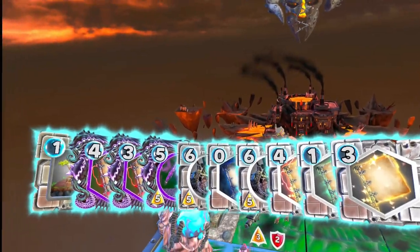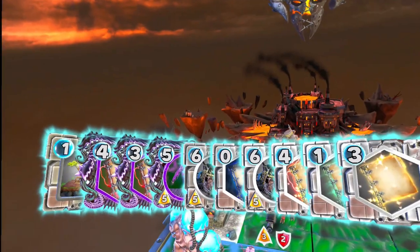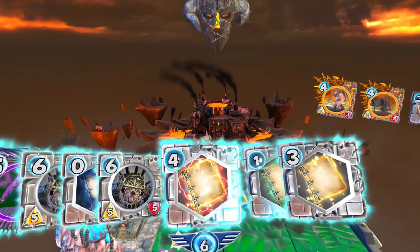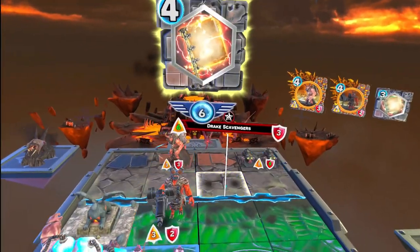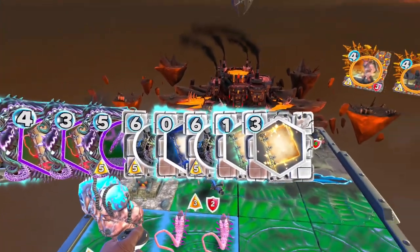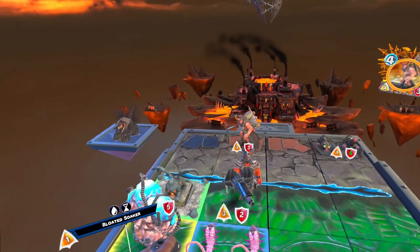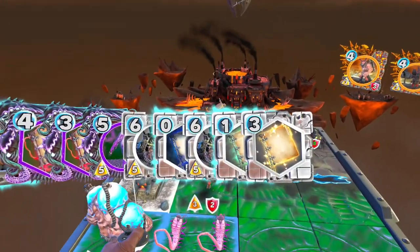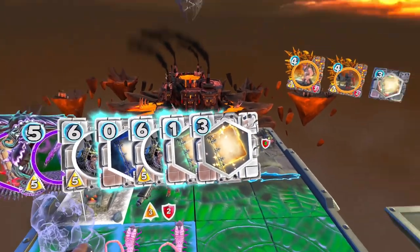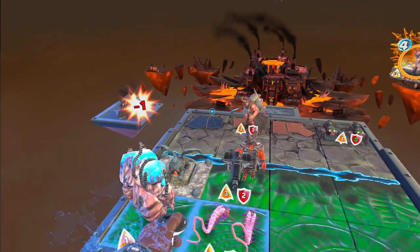Normally I like to use transference once I've taken some damage — right now I've taken no damage. I'm questioning should I just take six, but six is a lot of damage to take, so I use it. I have a pretty big hand size and I do have obliteration in hand, so I need to get a starling down, obliterate it, and then bring out astro.